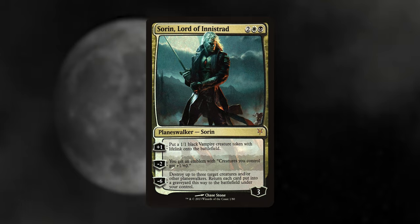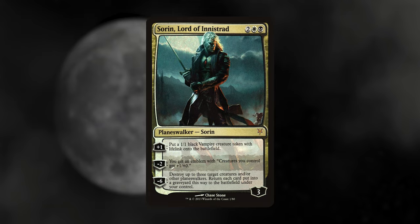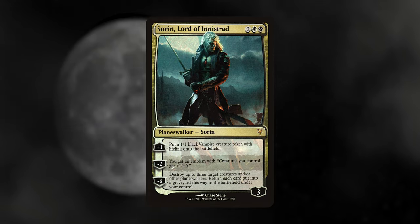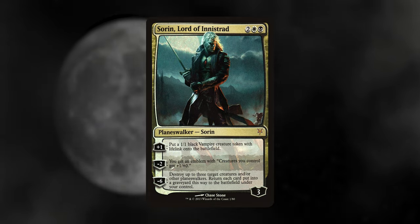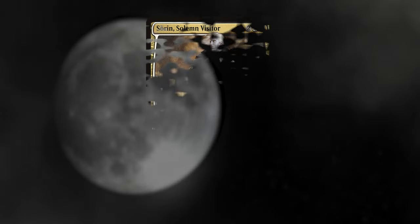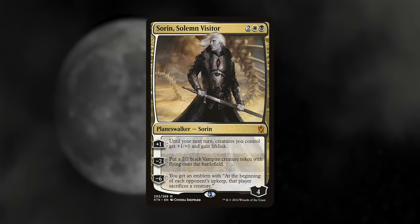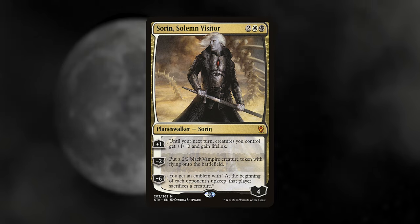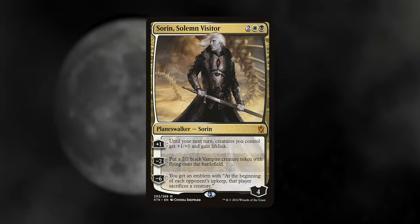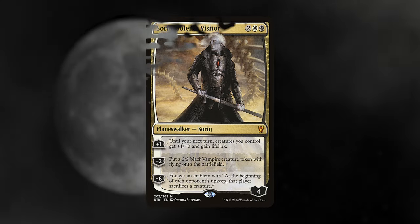Sorin, Lord of Innistrad — another killer card. His minus two gives you an emblem that always beefs up your creatures, he makes a 1/1 vampire with lifelink, and he destroys creatures and planeswalkers and then makes them our own. Sorin, Solemn Visitor is similar: giving a buff, making a token creature, and with his ultimate emblem forcing our opponents to sacrifice their creatures. Not as flashy as the other Sorins, but this one can sure be mean.